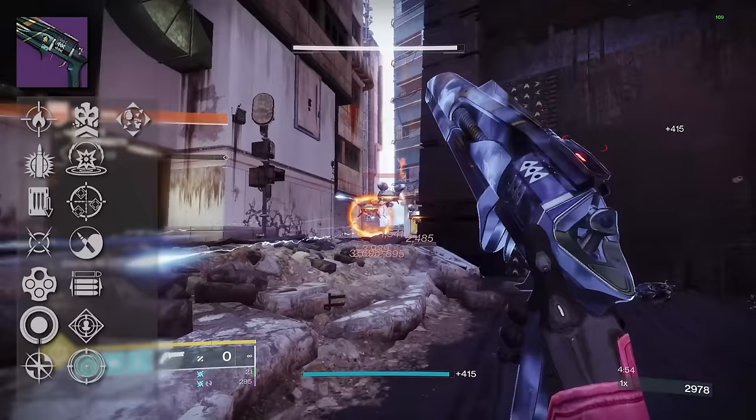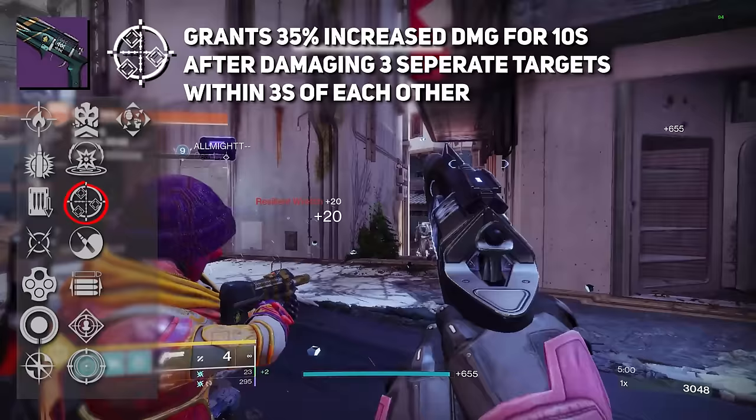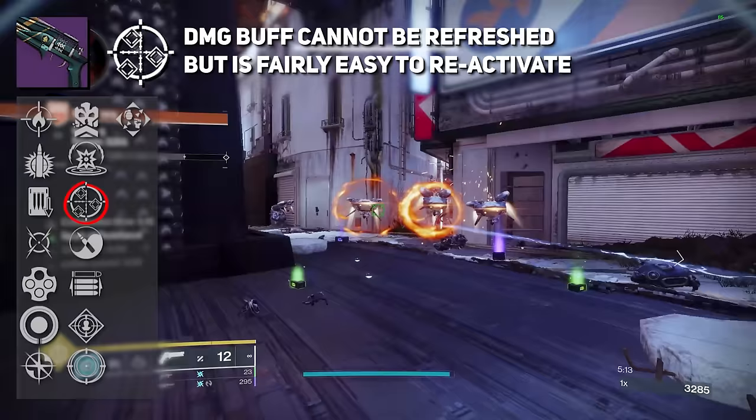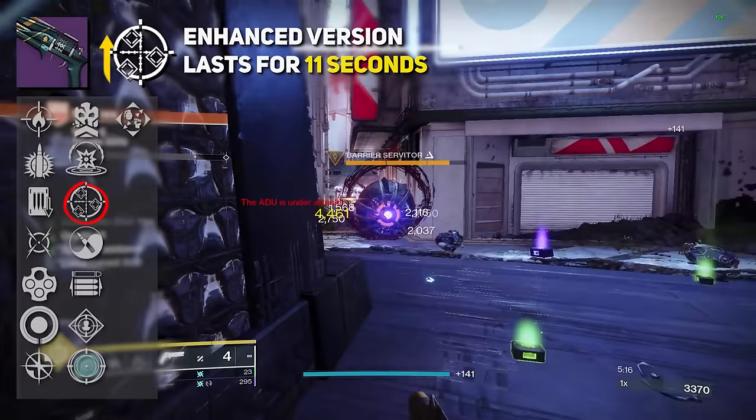Lastly, we have One for All — a 35% increase in damage for 10 seconds after damaging three separate targets within three seconds of each other, but the buff cannot be refreshed. I need to mention that one more time: this buff cannot be refreshed. It is easy to reactivate, and it's a simple way to give yourself a high damage buff without needing any kills. The enhanced version will extend this to 11 seconds.